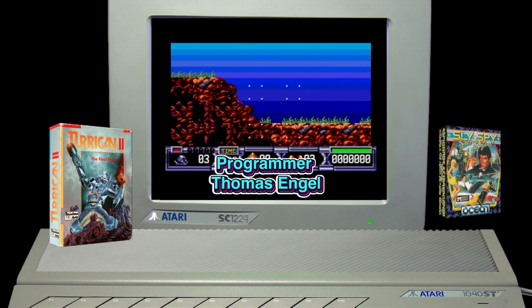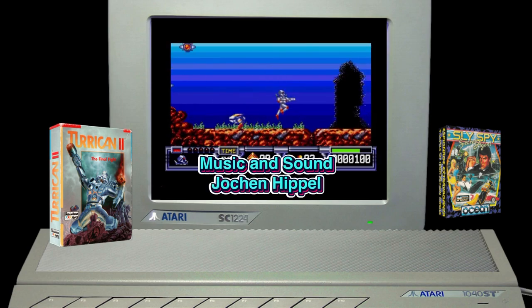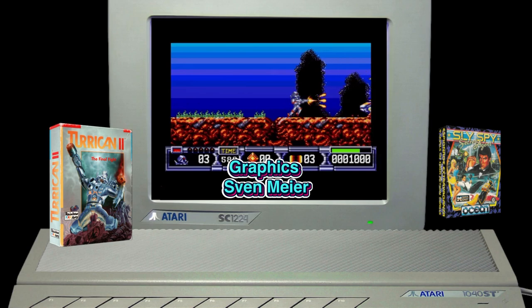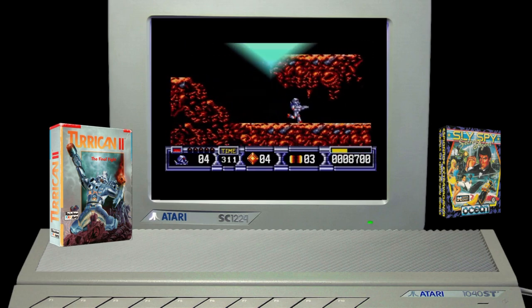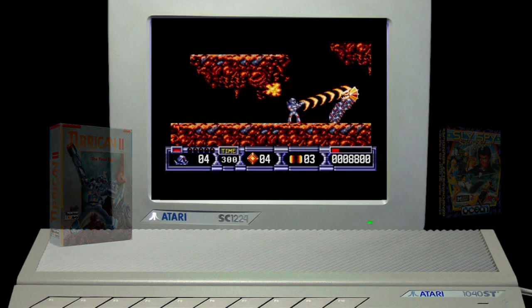Regardless of what system you play Turrican 2 on, its game design is a milestone in shoot-em-up action. It's so good that Retro Gamer, in September 2004, Issue 8, voted it the 76th best game of all time. Turrican 2 is one hell of a big game — it's also some of the most impressive programming you will ever see on the Atari ST. It's just one of those games you have to play to believe.